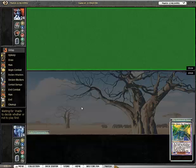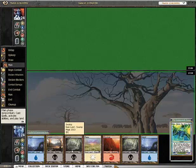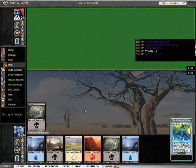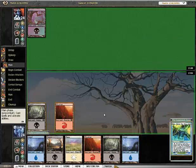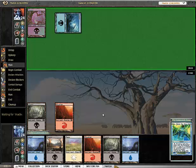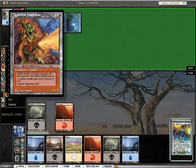Here we go, got some movement going on. No, I do not want to mulligan the six. He's letting me go first. Good luck to me. My pass — I want to be able to get my a-drops. Spitfire.